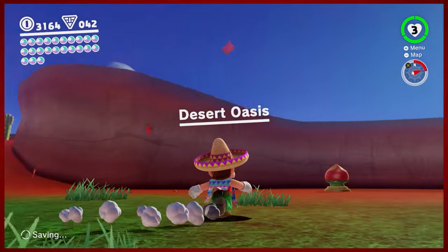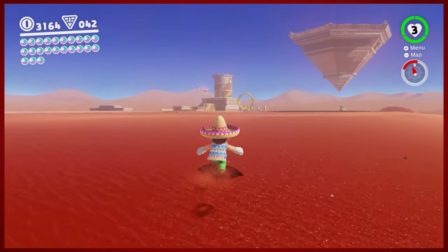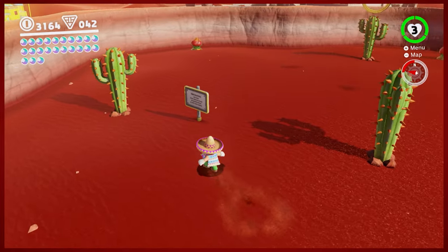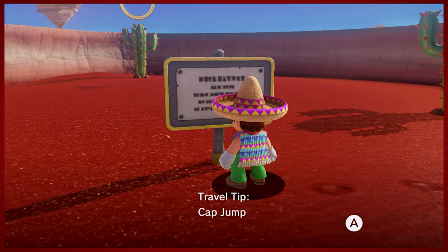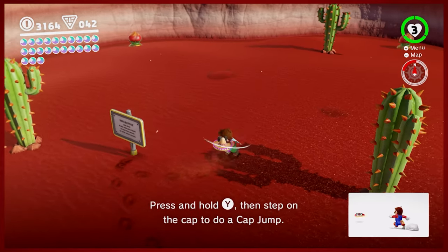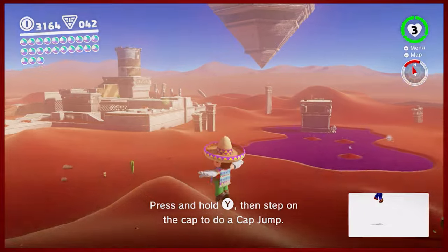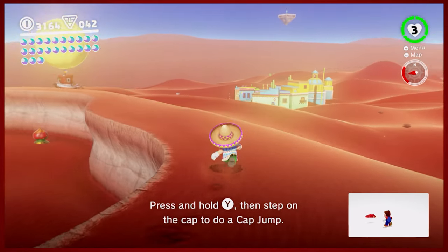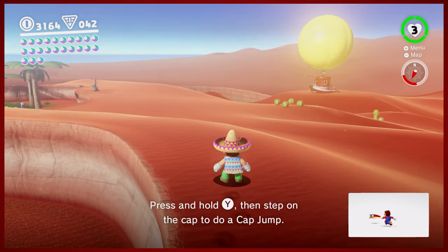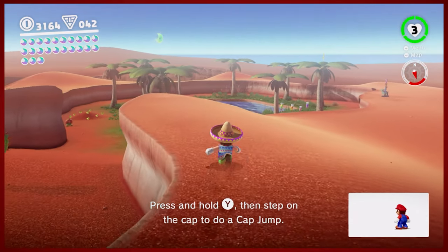It looks like the bird circles up and around this area, it comes to like this section. You don't have to go that far away, do you? Unless that bird is entirely unrelated maybe. Let's check what the map says in terms of moons — 38 out of 89. That's immense.